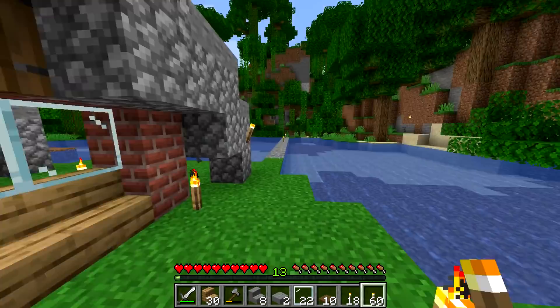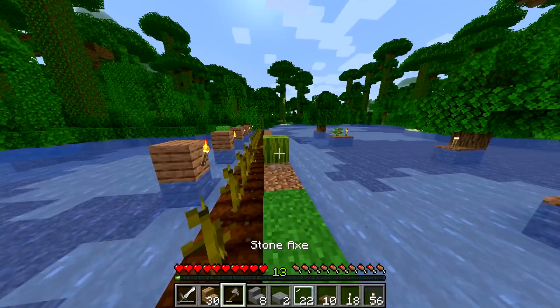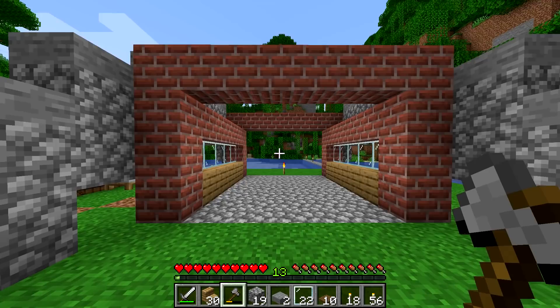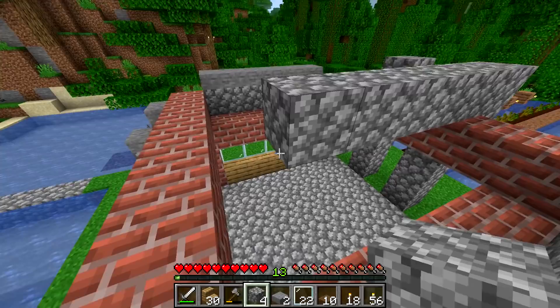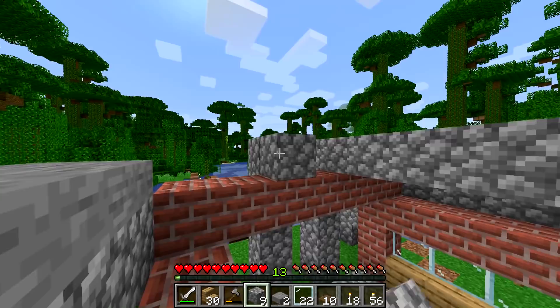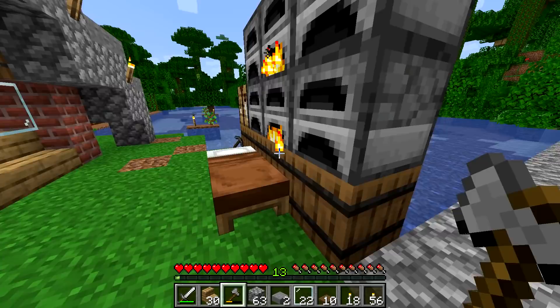Torches always look nice on a survival build — it's survival, you need torches. As far as this side, it's a little bit flat. We'll come up with some cobblestone details here and then bring them over the top. Maybe it's a little bit modern — or contemporary — in that it has a bunch of decorative lines that you don't really need, but they look cool.